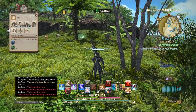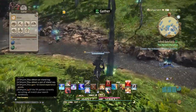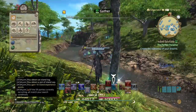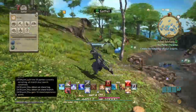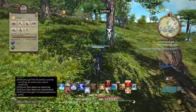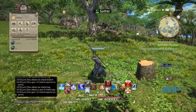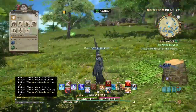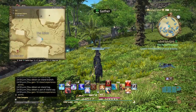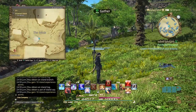One last thing: if you're looking for branches for the nets, the little skinny trees will give you branches and also island logs. The fatter ones give logs and sap. You'll find them in the wild area around x21.8 y23.9.